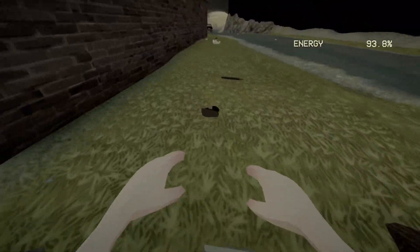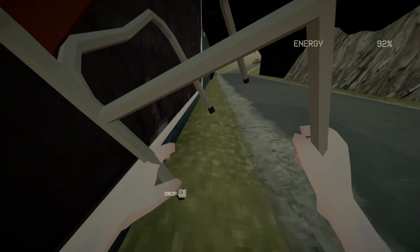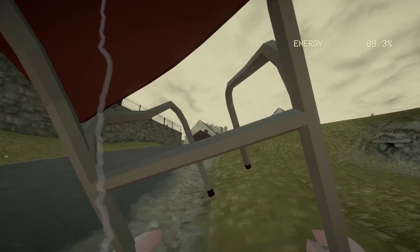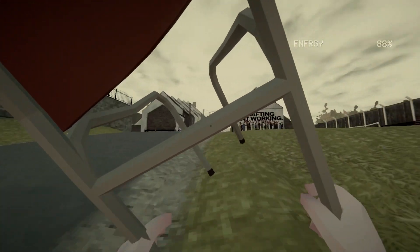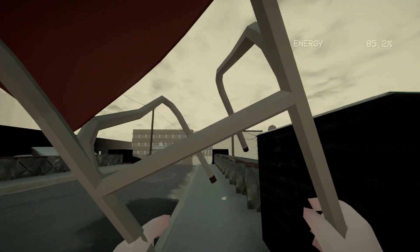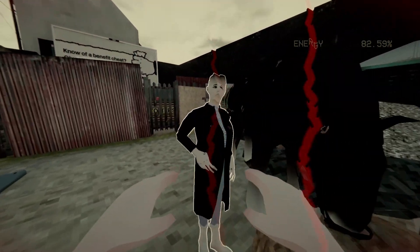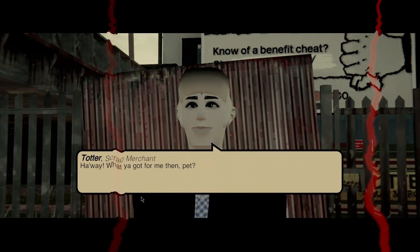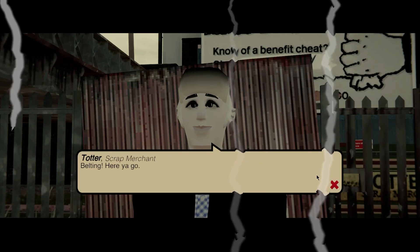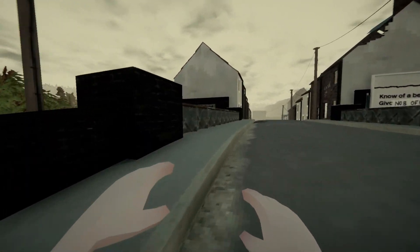There's a bit near the canal I haven't explored — there might be some useful scrap around there. What's this? Two quid! Two pounds doesn't sound a lot, but when the bus only costs ten pence it gives you an idea of the value — this is more than a pint of beer, so I'll take it. That NPC looks like Harry Potter — just put some glasses on him and you've got a little thing going on there.